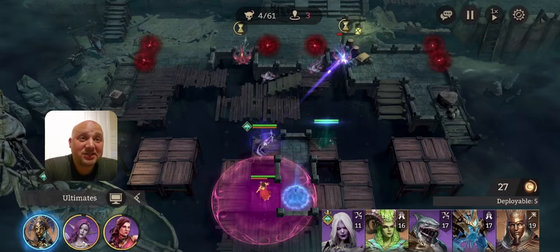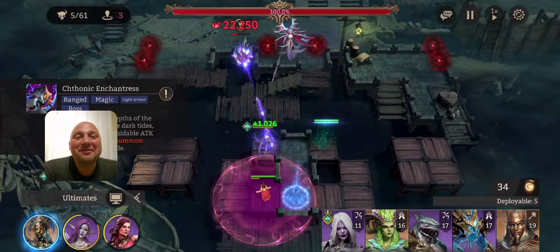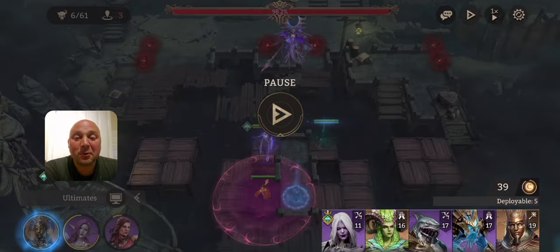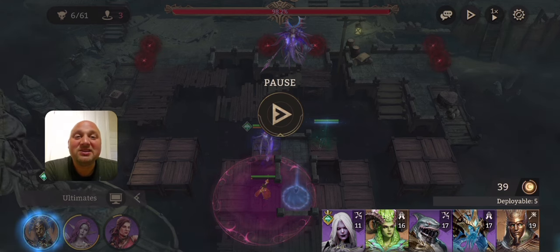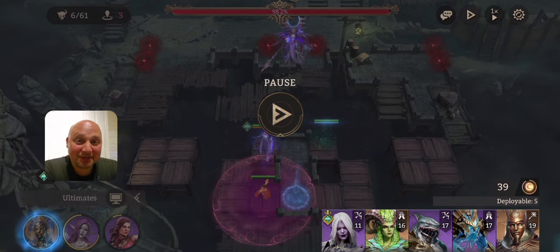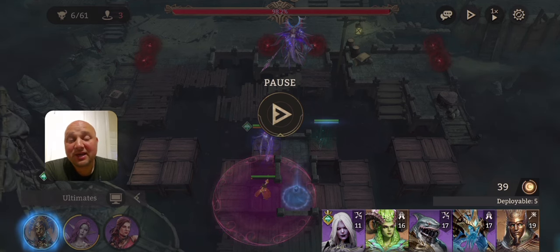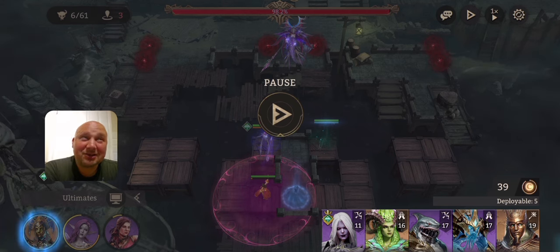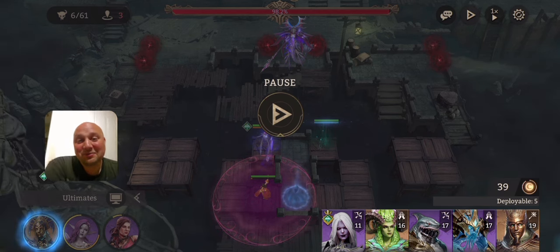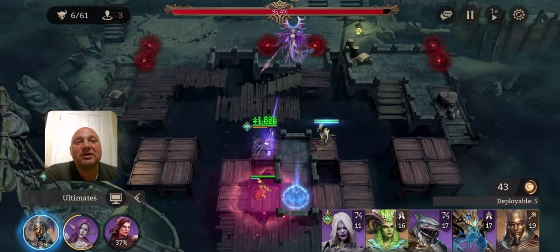Idril does her thing, just taking down enemies left, right, and center. Now the boss enemy is coming in. The way it works — this boss targets the last enemy you put down. So either make sure the last unit placed is a healer, or ensure enough healing is in place so the boss doesn't kill that unit. In stage 18 it matters, but not quite as much as in stage 19.